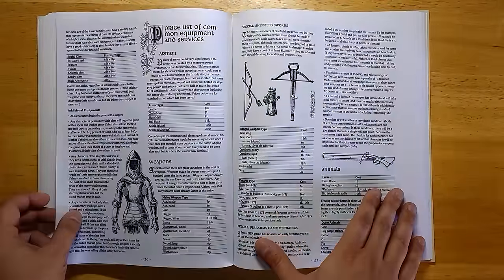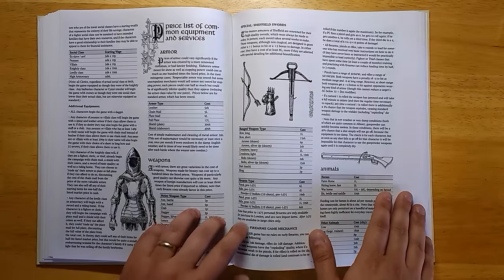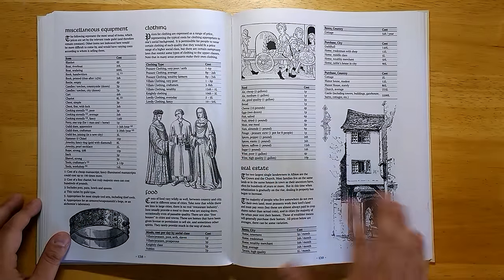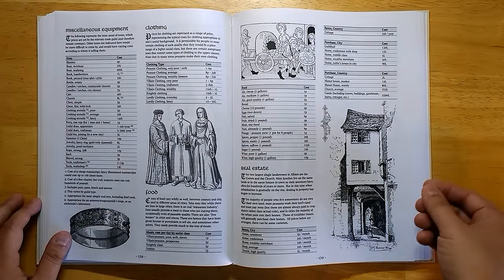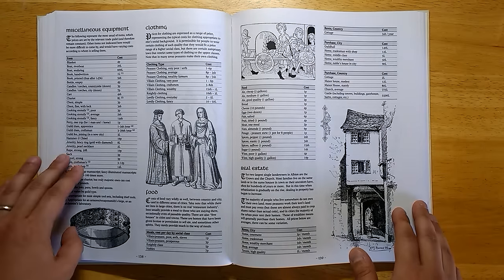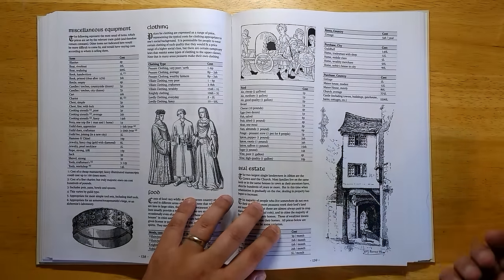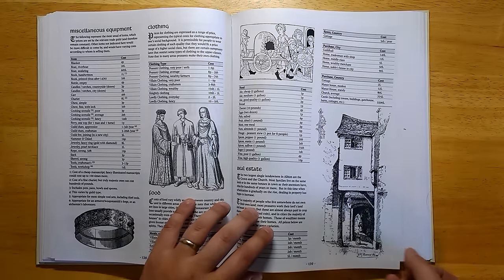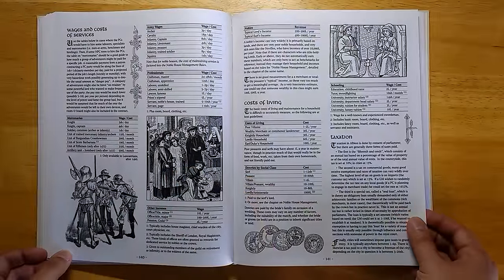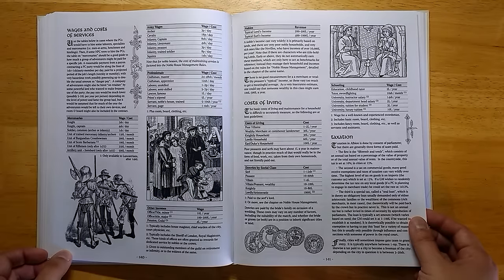We have how money works. An attempt has been made to make money feel more historically accurate. In D&D games, prices are based more on how valuable things are to the character in terms of usefulness in the game. Whereas here, items that are useful or powerful — like excellent weapons — wouldn't actually cost that much, while things like full plate mail would be so expensive that almost no one could afford it.